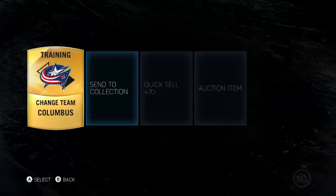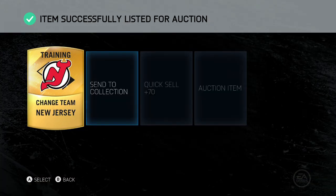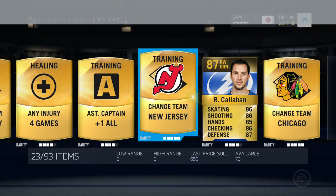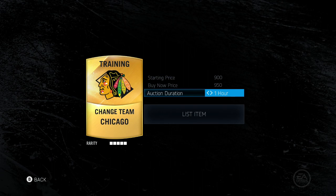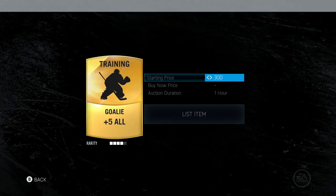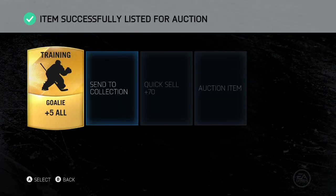EA releases packs every three to four days. However, they also like to release something called a player pack. This player pack only includes players, and this really raises the price of consumables — because now people get players and want to put them on their teams. How are they going to do it other than buying consumables from the market?